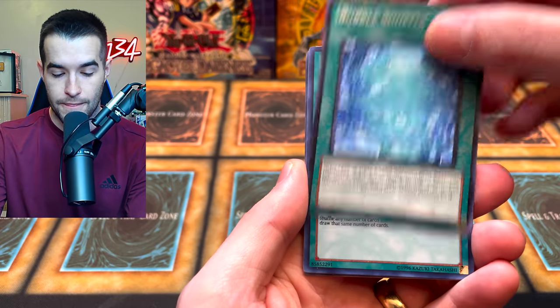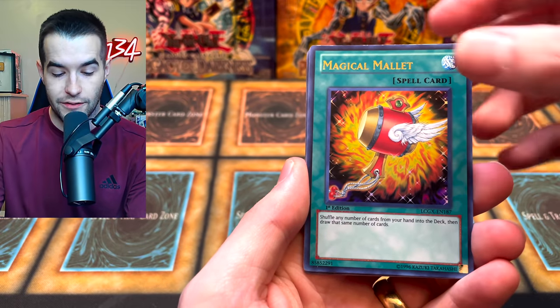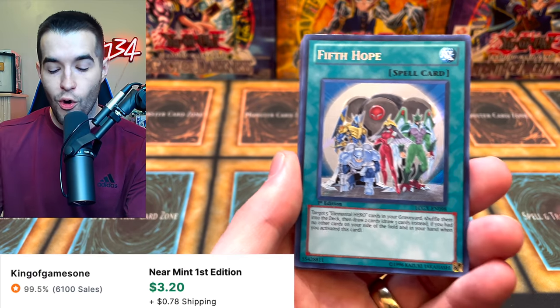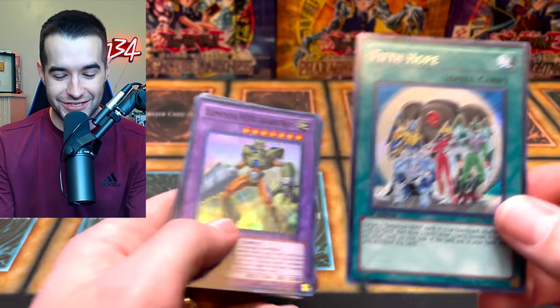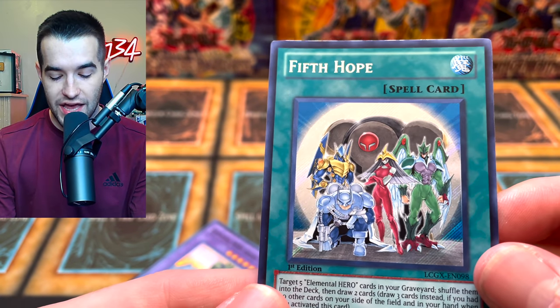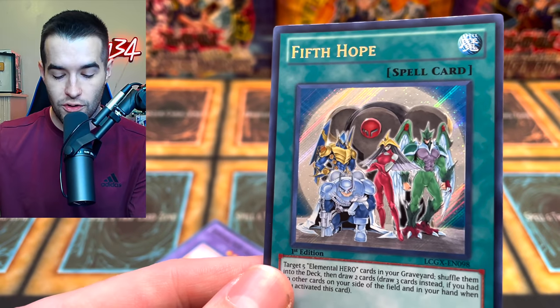Bubble Shuffle. Magical Mallet again — okay, that doesn't feel great. And this is a spell card. Lufitho — Nostalgia Strikes! You got another Grand Neos. That's weird. Nostalgia strikes again — we have all of the Elemental Heroes in Secret Rare.